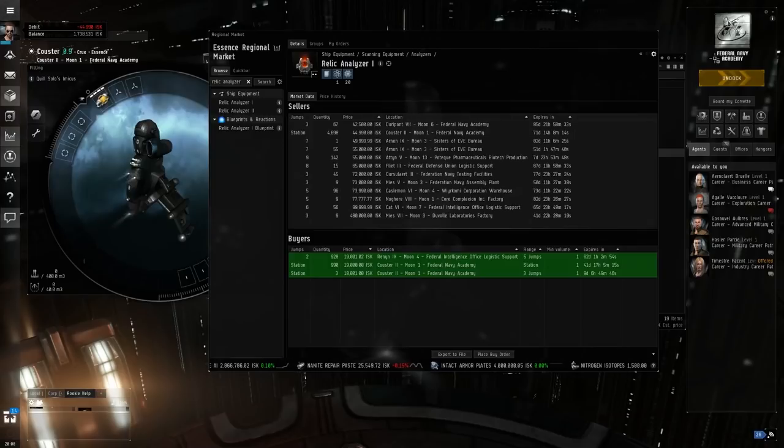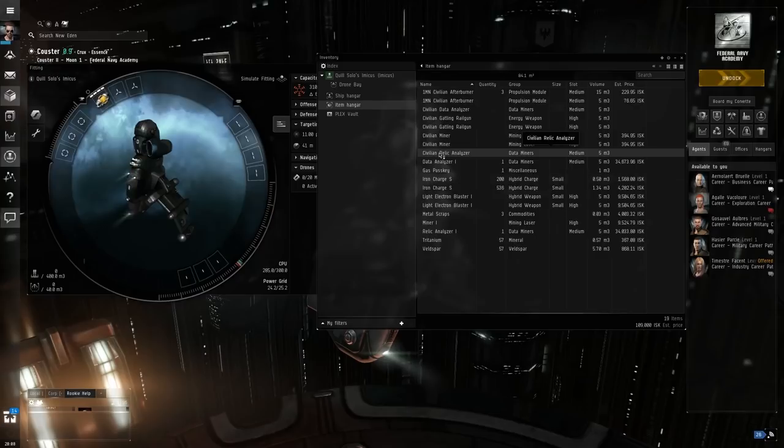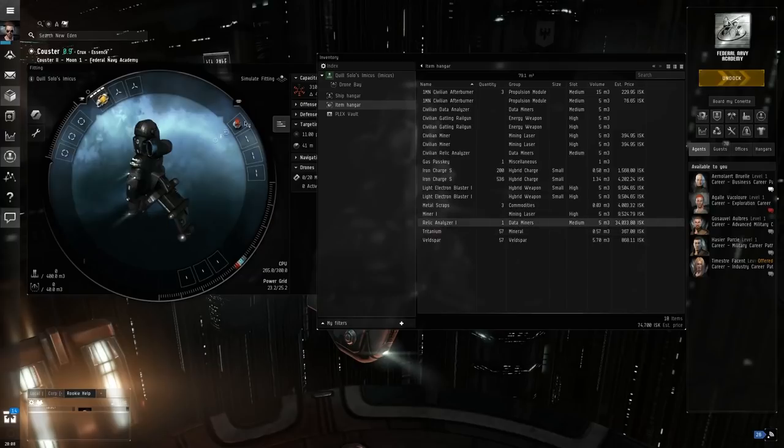Now I've got a relic analyzer I and data analyzer I in my inventory. These are mid-power slot items, so I'll drag those in. It's handy to have both so that regardless of what kind of site we find, we can work with it. But it's also really handy to have either an afterburner or a micro-warp drive so we can zip from one container to another fairly quickly. An afterburner uses a lot less power and you can often run it continuously. A micro-warp drive uses a lot more power so you can't run it non-stop, but it's much, much faster. We do have civilian afterburners, but civilian models are pretty poor — let's see if we can find a micro-warp drive.